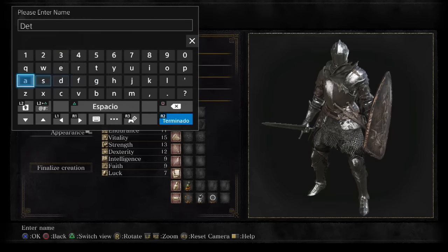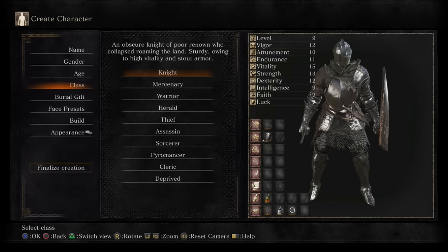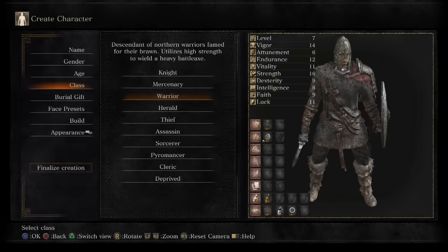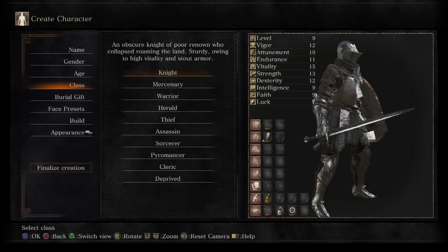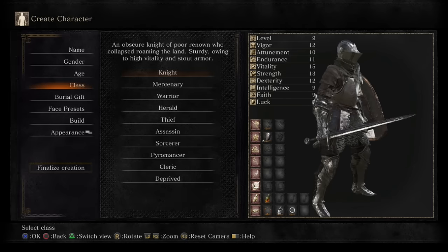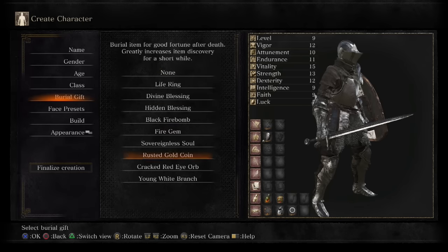I'm going to call my character 'Detail' just to distinguish it from my other characters. I'm going with the Knight class because I plan on going Strength and Dex through this playthrough. I'd recommend the Warrior if you're new to the game. Some tips I'll give will be casual for players who've played previous games, but there'll definitely be stuff for more experienced players too.